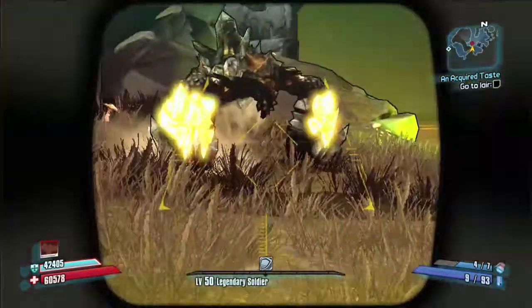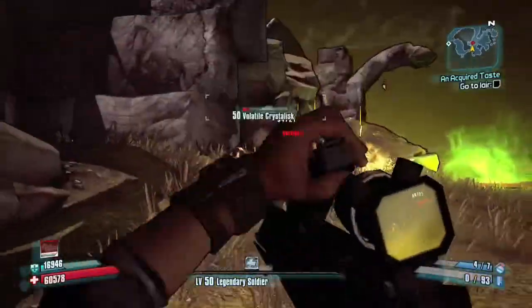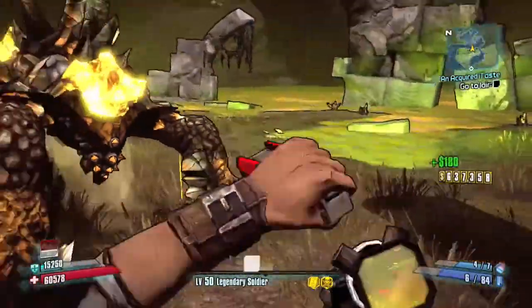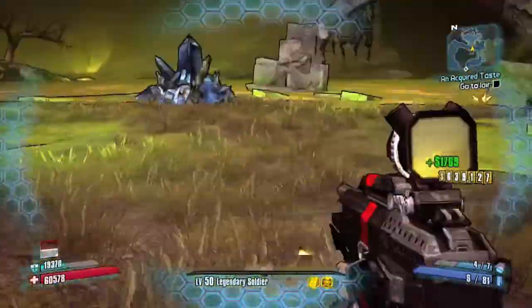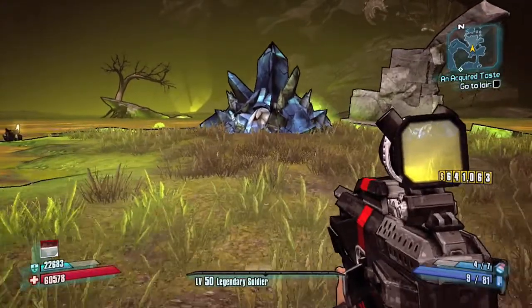Once you get pretty close, he comes out. This is actually for a mission, but you can farm him. So once he jumps out at you, just shoot at the blue crystals - those are his critical spots, and that should kill him pretty quick. Especially if you have a Bee and a Conference Call, that really helps.